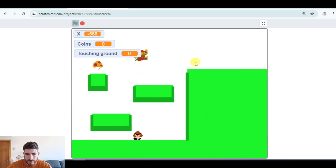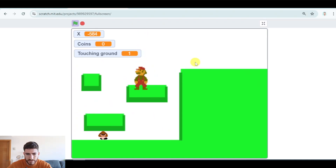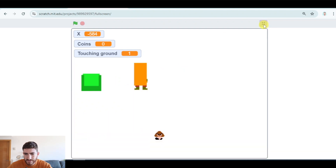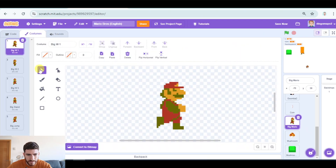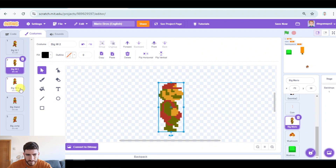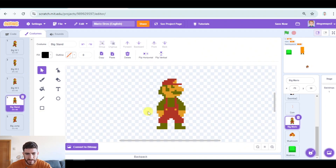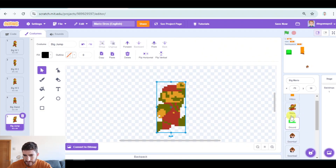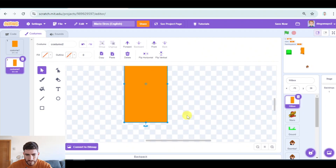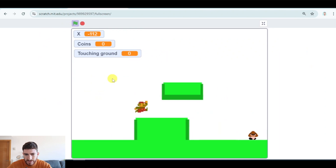Let's see now. Something's wrong with the hitbox — or with Mario's sprites. If I go to big Mario's costumes, probably they are not completely centered. And maybe the big hitbox that we have made is not centered either. So let's center it. Now it should be working.